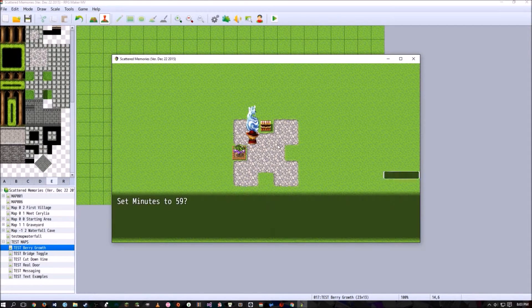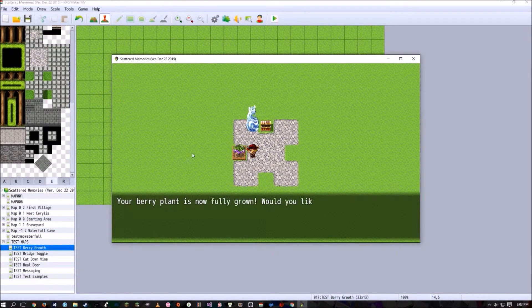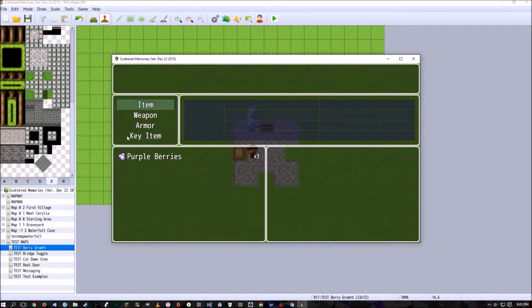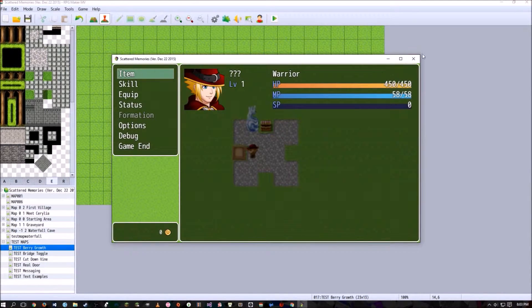I did make this video before but there was one issue where if you advance time again it would disappear even though it's fully grown. I had everything compiled and then it just broke, so I'm redoing this now. After it's fully grown you just click on it — 'Your berry plant is now fully grown. Would you like to pick it?' Yes. 'You pick three purple berries.' In your inventory you now have three berries and you can plant them to repeat the cycle.